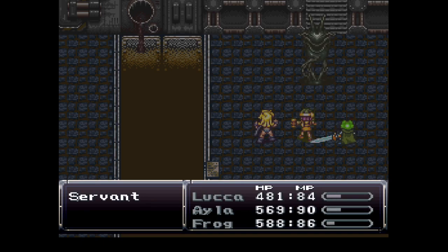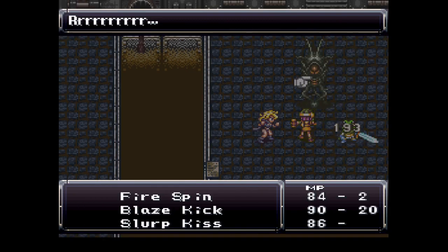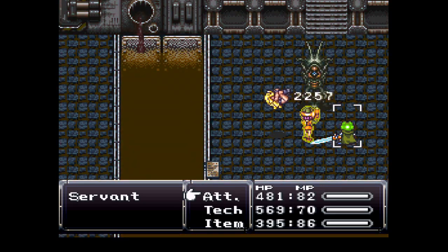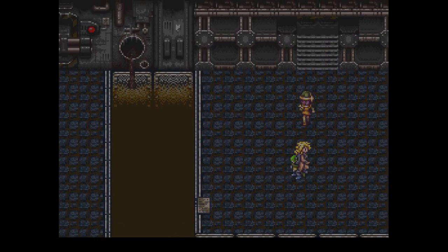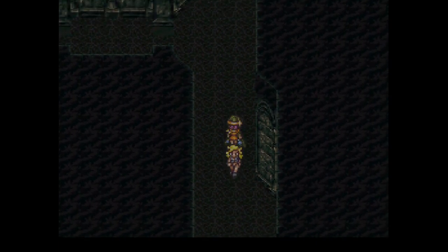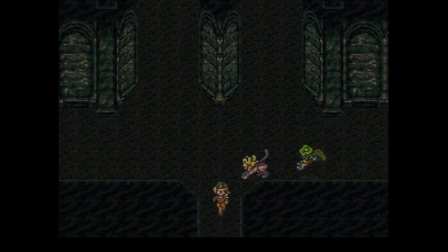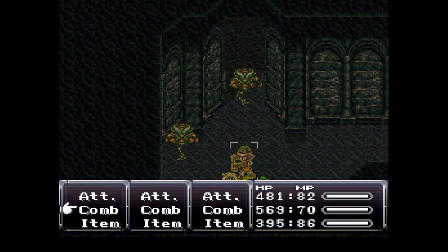Frog has nothing to say on the matter. Also, Servant wants to fight. Servant is kind of physical resistant and has a little bit more HP than minions. As you can see, Frog cannot do a heck of a lot of damage to him. But there's the Blaze Kick in action. I think this team could handle that final boss pretty well. We'll be missing out on a life ability, and the life ability will probably come in handy, but we'll be good. So you have to find that note — it tells you about Judgment.